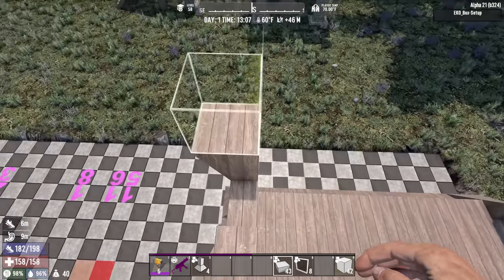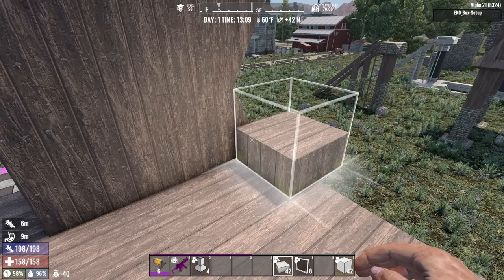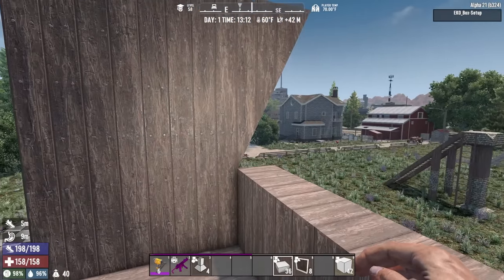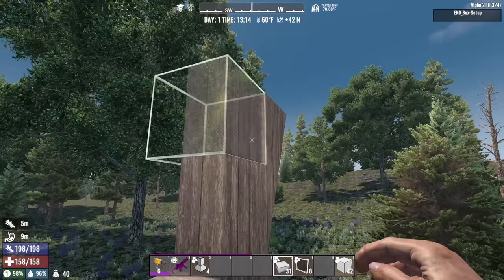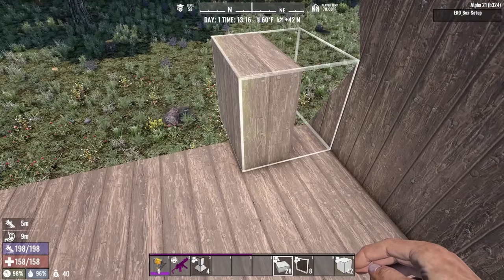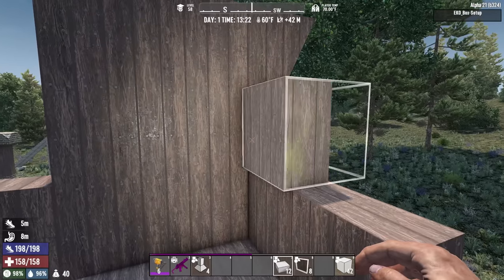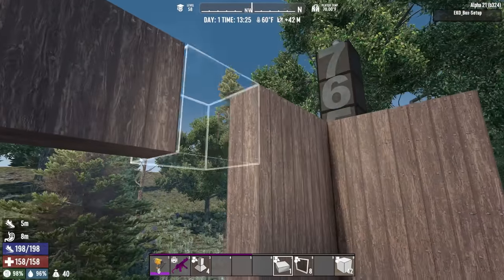We're going to skip over the top section here — we'll deal with that in a second. Along the sides, we're going to go one, two, three, four, five, six, then go up to — then leave a space, and that's where our window is going to go. We're going to repeat that on the other side, just reversed. Then we're going to go across the back, rotating until we've got the right position. We're going to leave the bottom section of this open because that's where the door coming in from the back is going to go.